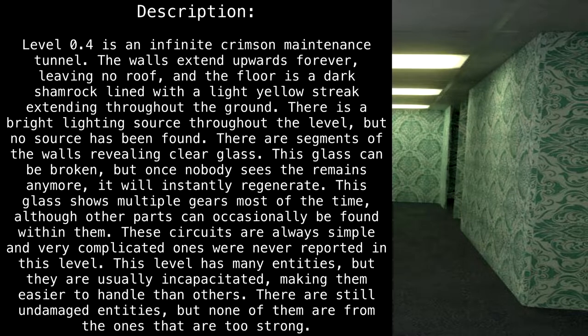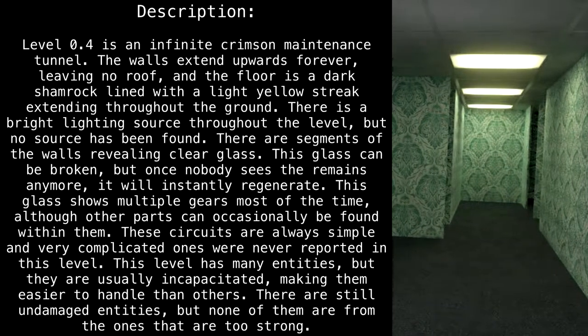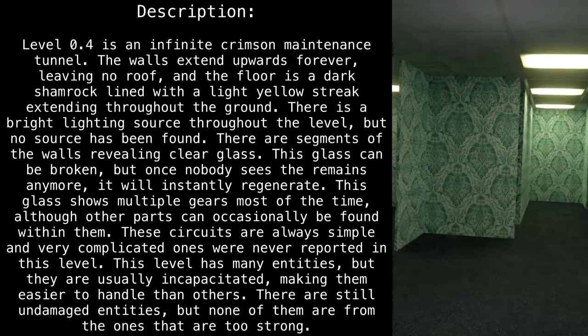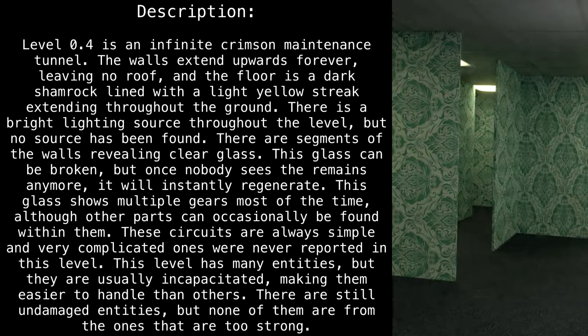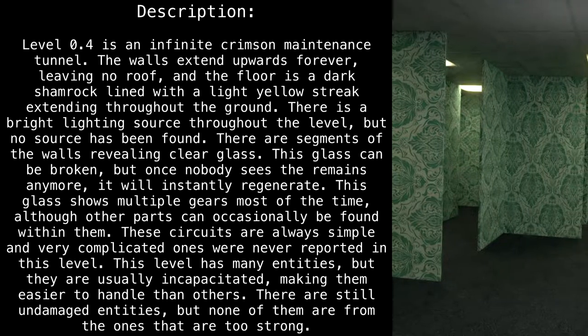There are segments of the walls revealing clear glass. This glass can be broken, but once nobody sees the remains anymore, it will instantly regenerate. This glass shows multiple gears most of the time, although other parts can occasionally be found within them. These circuits are always simple, and very complicated ones were never reported in this level.